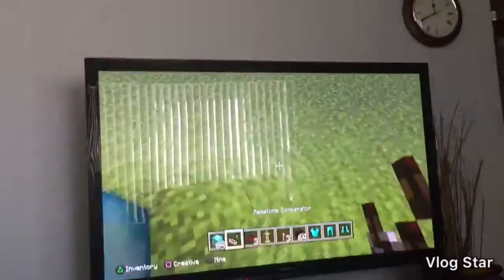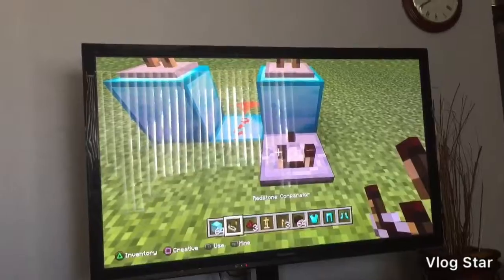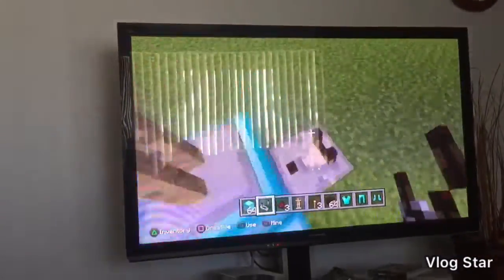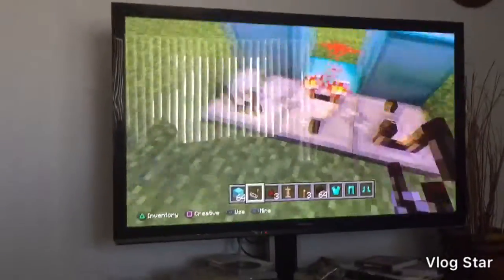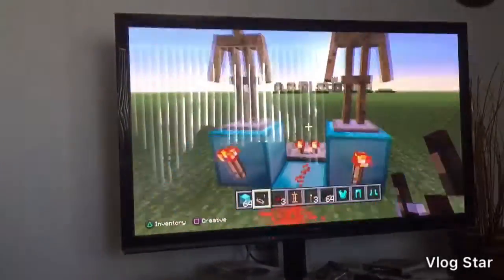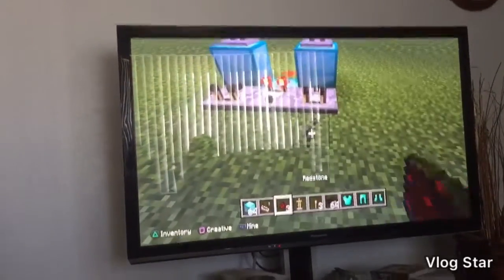Then you put these redstone comparators — whatever they're called — so these are supposed to be like this. And then this one you're supposed to turn around and put it like this. Make sure it's not the same direction or else it won't work. Just like this, put it down, and then you grab more redstone and put it like this.